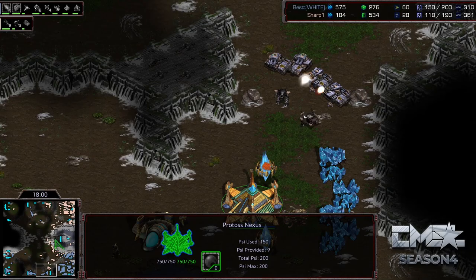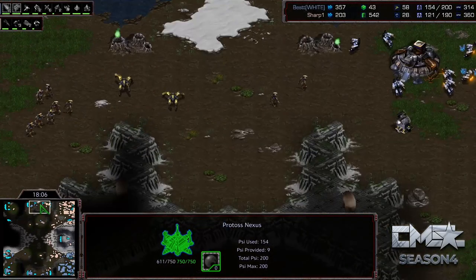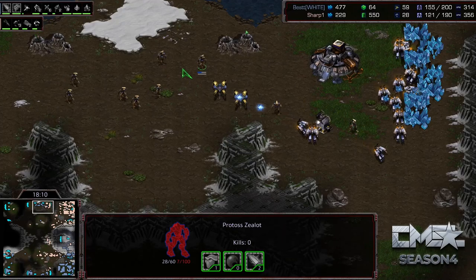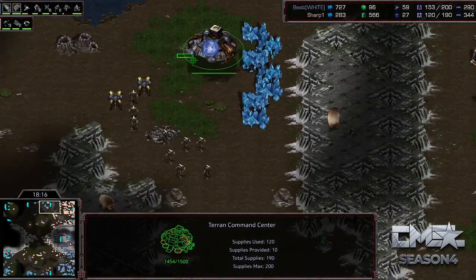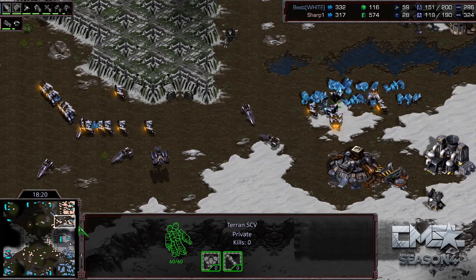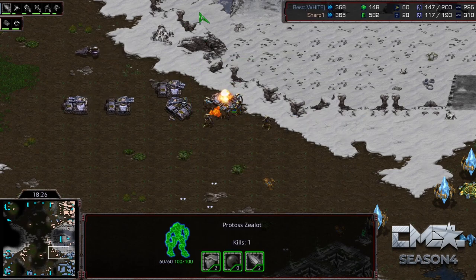Sharp takes out the third base — a great move, he's got Best contained and dealing damage to his economy. But Best takes that group of units he had for the flank and says he can't flank right now, and instead hits that third base. On 27 SCVs, Sharp running from this base isn't the biggest deal — he can go mine with them. It's terrible, but not as bad as losing all the SCVs like before.